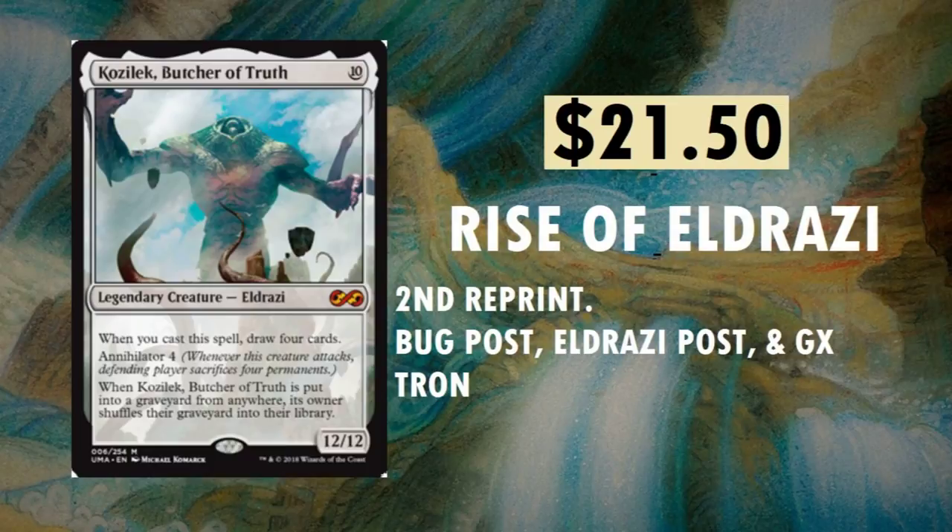Kozilek, Butcher of Truth — love the artwork on this. They kept the original artwork and I couldn't imagine them changing Eldrazi artwork. When you picture Kozilek, Butcher of Truth, you just picture whatever's on the card — same with Emrakul and all that. You really don't steer far away from the actual artwork. It's got Annihilator 4 as well. It's at $21.50. Second reprint — you can find this in Bug Post, Eldrazi Post, and GX Tron. Commander loves their big Eldrazi cards.